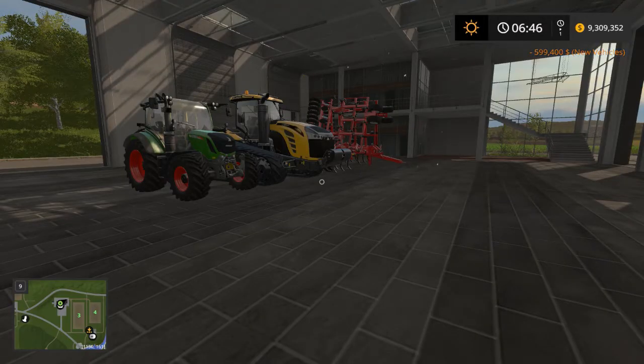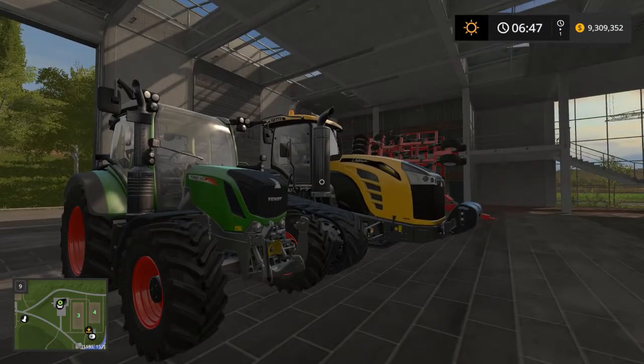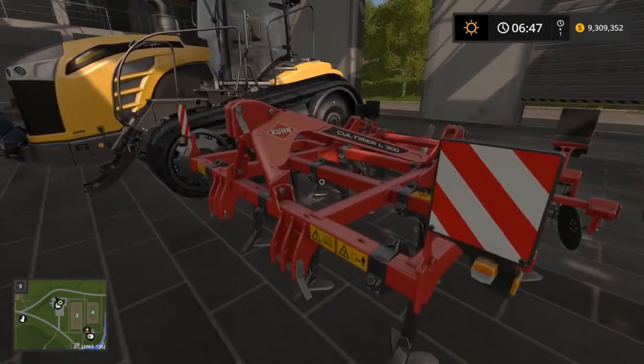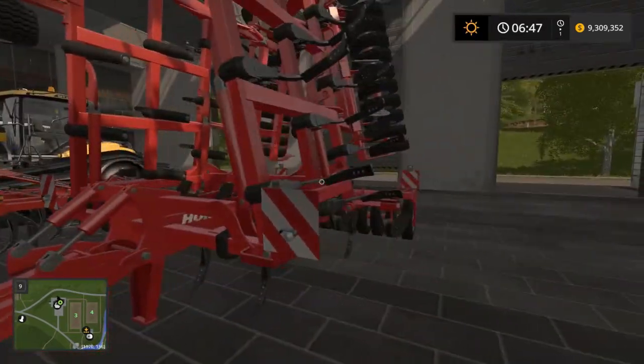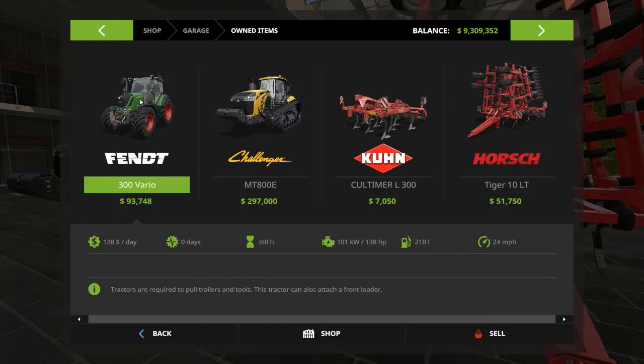Hello guys, GamingDad56 here and I have another more realistic versus vanilla comparison video for you today. This comparison video is about cultivators — another thing relatively easy to check out because they give us the horsepower requirements of the cultivators. I've got the same Fent 313 and Challenger MT845 used in the plowing video, the Kuhn Koltimer L300, and the Horsch Tiger 10. The Fent has 140 horsepower and the Challenger has 492.